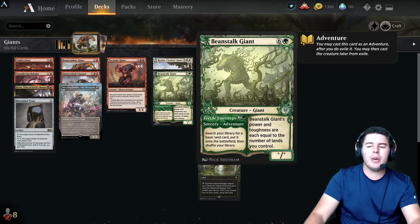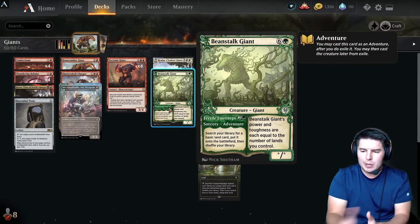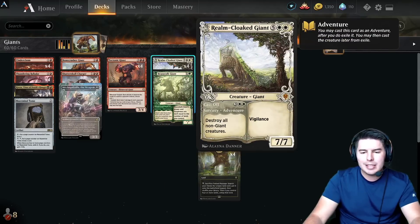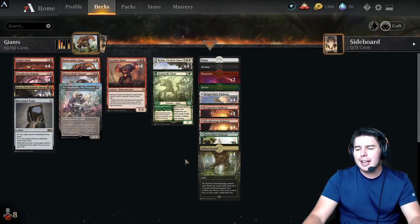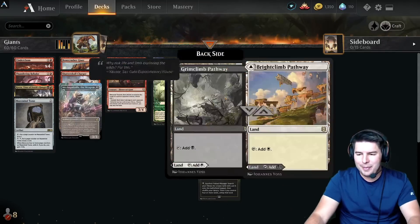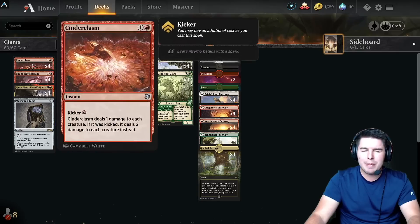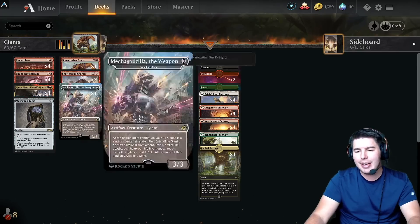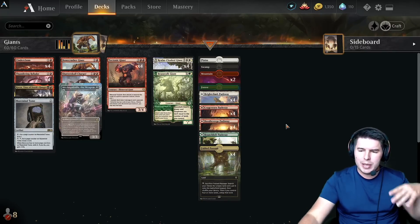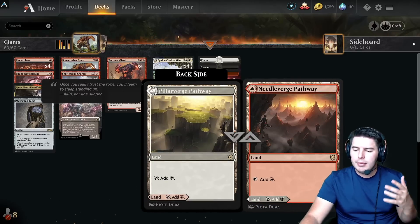If you have one green but need another color like a second red source, Beanstalk Giant can go find it. So we're splashing for Beanstalk Giant, Croxa, and Realm-Cloaked Giant — which also needs white. We need a lot of red sources. I'm going to try using all the pathways instead of tap lands, which may be wrong since we have a lot of two-drops. It's something I might change, but I wanted to test it.